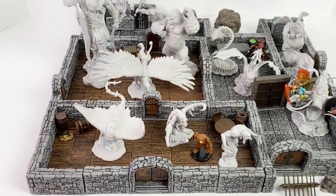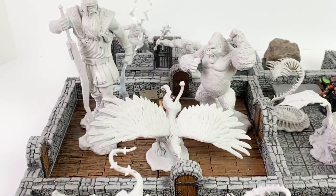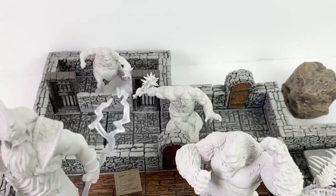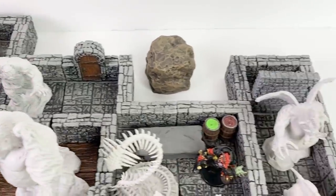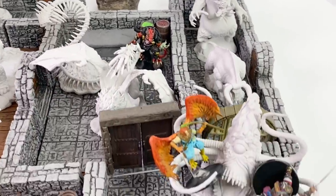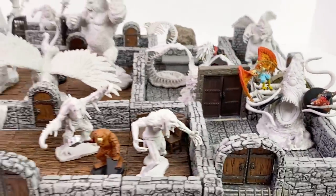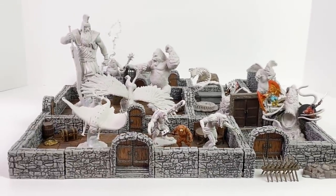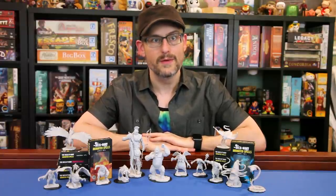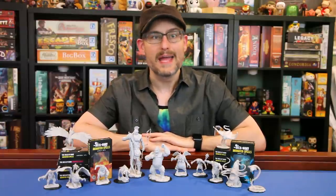This wave of Nolzur's minis includes a nice combination of new unique minis and unpainted versions of previously released painted minis from the Icons of the Realms line. These are affordable, more easily available since they aren't in blind boxes, and customizable. If you're intimidated by the idea of painting your own minis, check out my review of the paint night kits. It's a great way to fill in your warbands or get hard-to-find creatures like the giant ape and the gorgon.